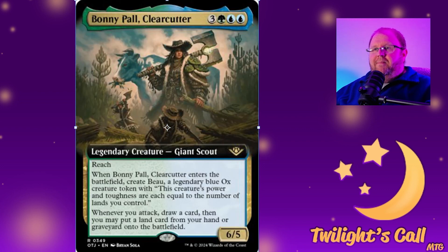Then we have Bonnie Powell Clear Cutter for three, blue blue — a six-five giant scout with reach. When Bonnie Powell enters the battlefield, create Beau, a legendary blue ox creature token whose power and toughness are each equal to the number of lands you control. Whenever you attack, draw a card and you can put a land card from your hand onto the battlefield.